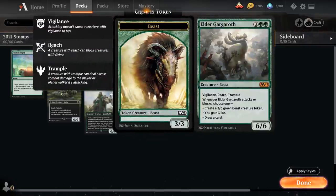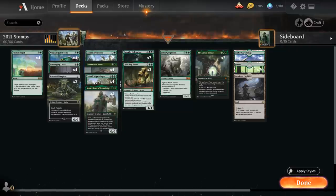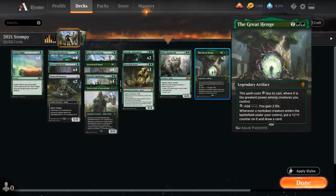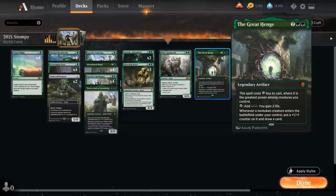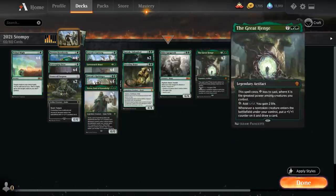At five mana we've got two copies of Elder Gargaroth, a 6/6 Beast with Vigilance, Reach, and Trample. Whenever Gargaroth attacks or blocks, we get to either make a 3/3 Beast, gain three life, or draw a card. Gargaroth also helps enable the Great Henge, the nine-mana legendary artifact that costs X less to cast where X is the greatest power among creatures we control. It taps to add double green and we gain two life, and whenever a non-token creature enters the battlefield under our control we put a +1/+1 counter on it and draw a card — another source of card advantage alongside the Uprising and the Harbinger.